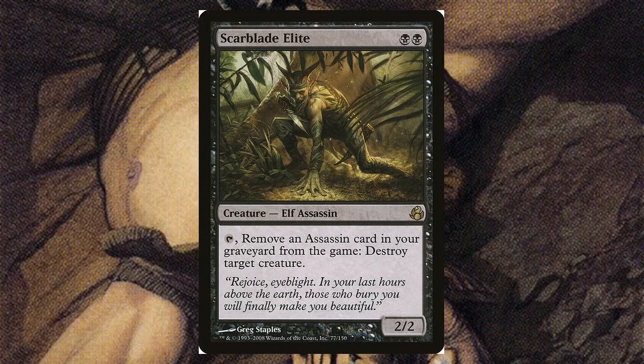Scar Blade Elite — for two black, it's a 2/2. You can tap it, remove an assassin card in your graveyard from the game, and destroy target creature. This is where we start getting into non-stipulation destroy — you just exile an assassin card from your graveyard and destroy any target creature.